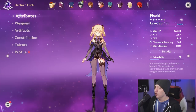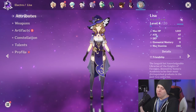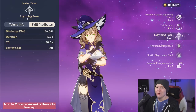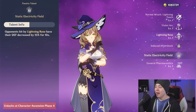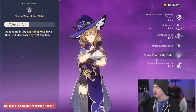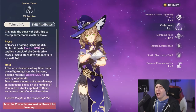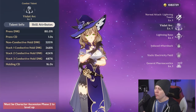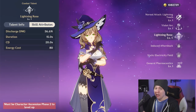Lisa is another electro option worth considering. Her Lightning Rose has a 20-second cooldown that conveniently lines up with Eula's elemental burst. Beyond proccing Superconduct, Lisa's ascension gives everyone 15% defense reduction for 10 seconds — more than enough time to land your hold skills and burst and stack your Lightfall Sword. For repeated Superconduct procs, her elemental skill has a one-second cooldown on the press version — just press it, throw it at an enemy, proc Superconduct, and move on. Build her with high energy recharge since her burst also costs 80 energy.